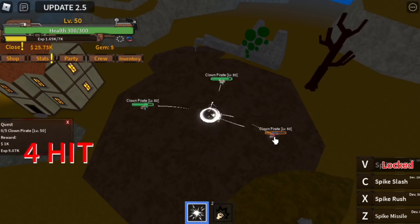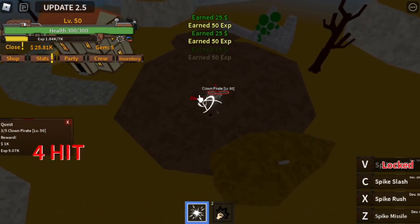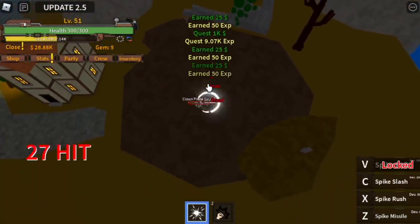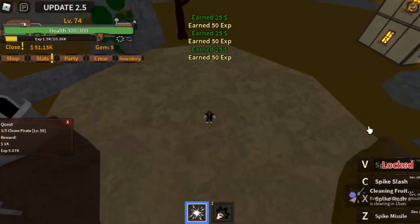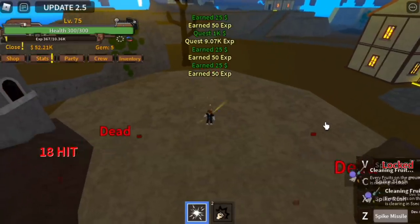Defeat five Clown Pirates. This is very easy — use the Z skill, and after that you can use your Spike Rush or your Spike Slash. I suggest Spike Rush because it's easier to aim. But if you're going to defeat single targets like the next mob, the Clown, Spike Slash is so OP. I'm telling you guys.